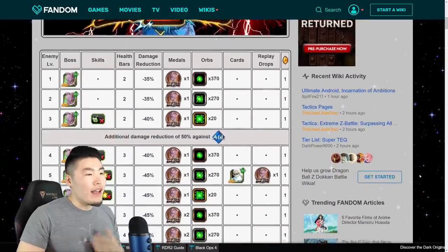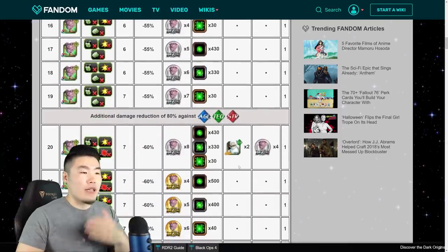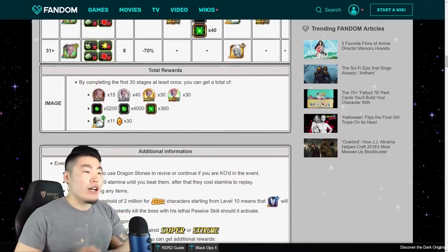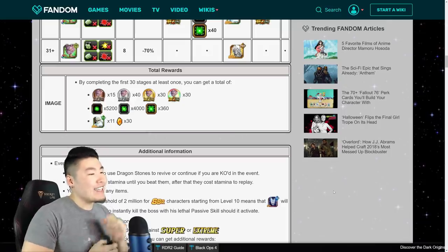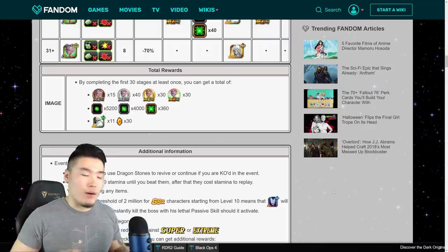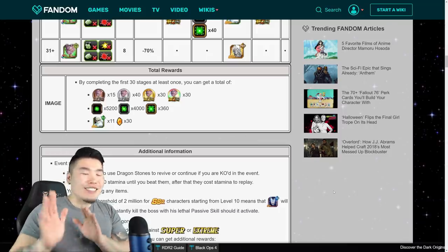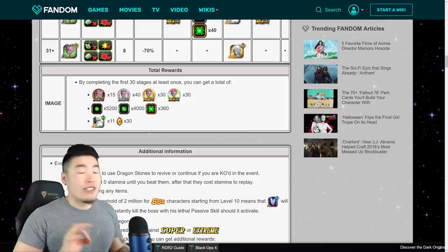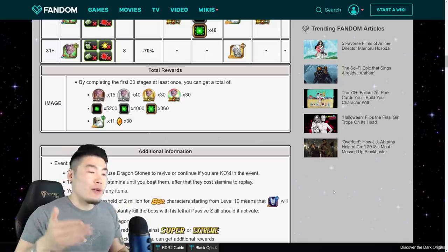Let's just scroll down a little bit. As you can see, basically with every level it's pretty standard — you're going to be getting medals for Beerus, as well as Tech Orbs, some Tech Kais as well, and also one stone for every level up to level 30. In total, once you're done all 30 levels, you can expect to get 30 Dragonstones, 11 Tech Grand Kais, enough Tech Orbs to completely rainbow a Tech unit from 0% to 100% and have some orbs left over, and also enough medals to fully Extreme Z Awaken the Beerus.